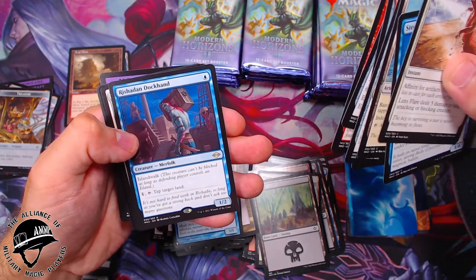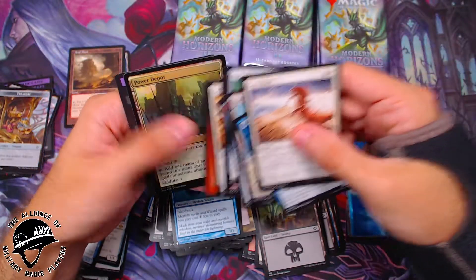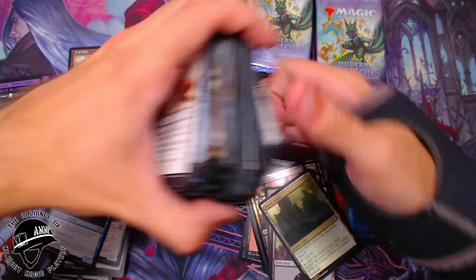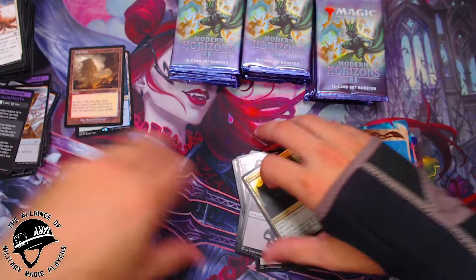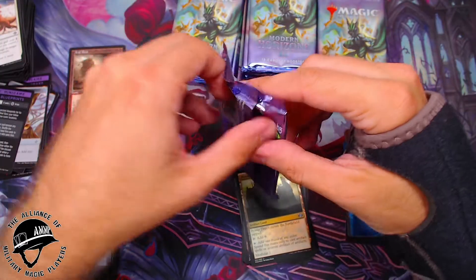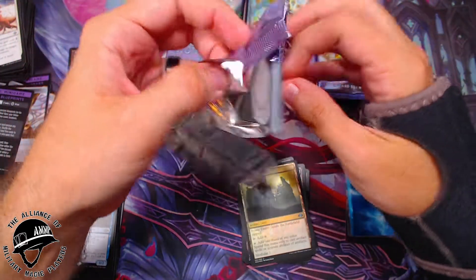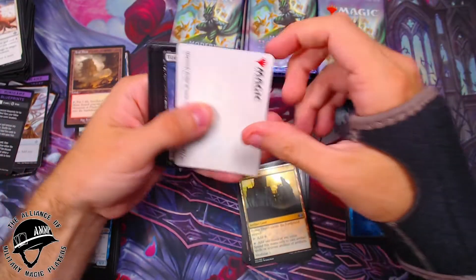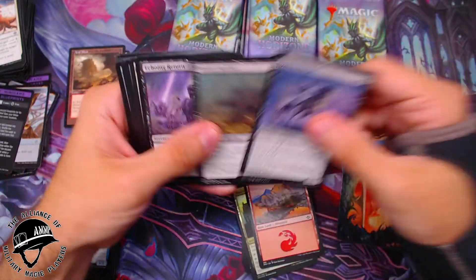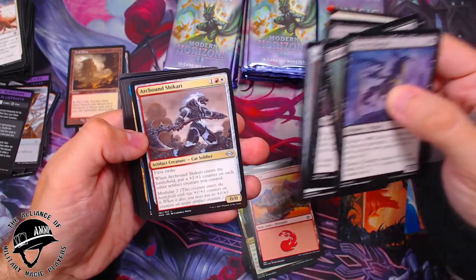Rishadan Dockhand, a Seal of Cleansing, Mind Collapse, and a Power Depot. So two fetch lands so far — I think we have room to improve. Maybe an Urza's Saga here, that'd be pretty sweet. Starting off with a Mountain. Monoskelion — I was actually looking for that for a couple of decks. Usuri Fortune's Flame, very cool. Riptide Laboratory there — good for wizard decks. Tide Shaper and a Tragic Fall.